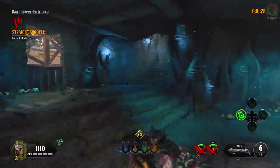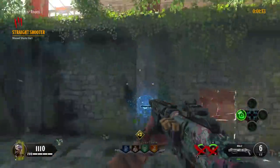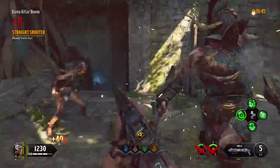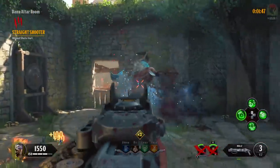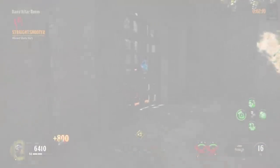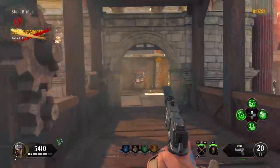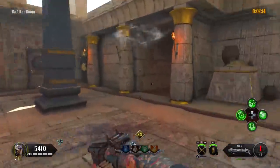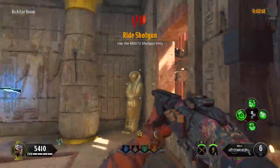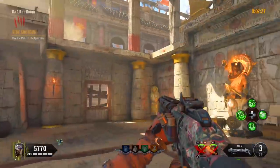During round three I'd also start working on getting the four champion gongs complete, starting with the Danu Altar Room. Since we have the Mog 12 in our back pocket as we spawn with it, this will be useful for taking out the champions. Once you've completed round three, open up the debris to the Ra Altar Room and begin the champion summon for that room as well, and pick up the shield part while you're there, as round four is to use the Mog 12 only.